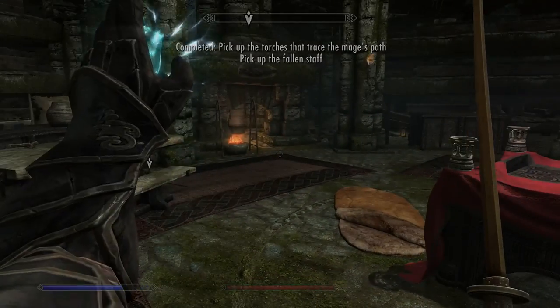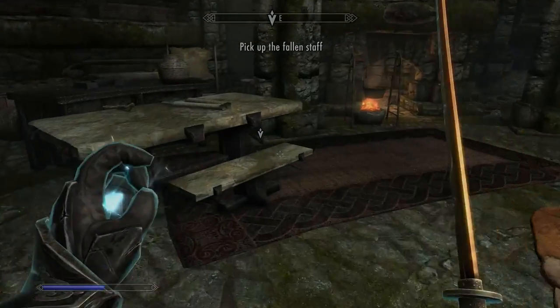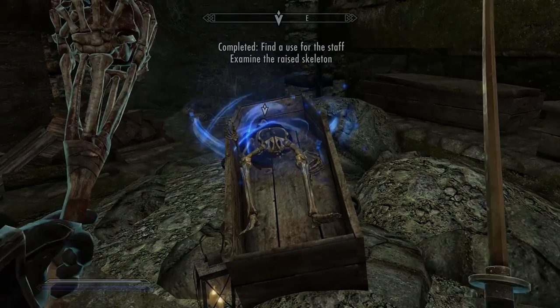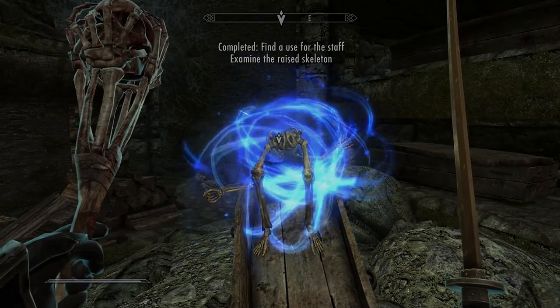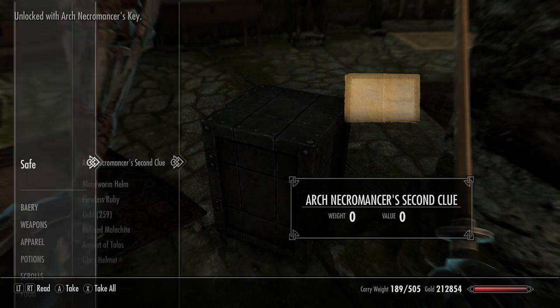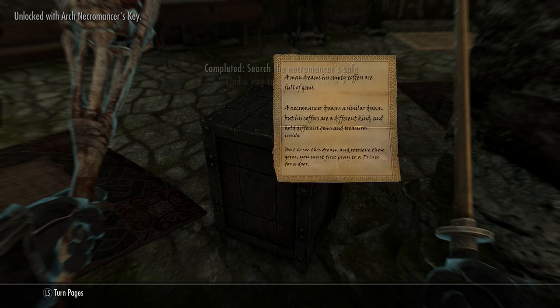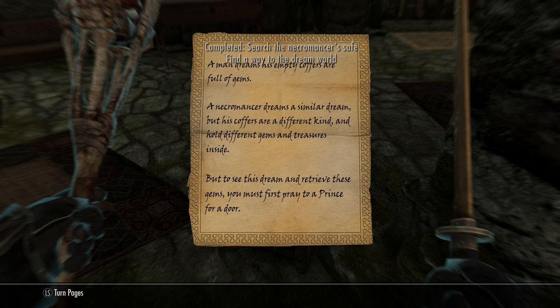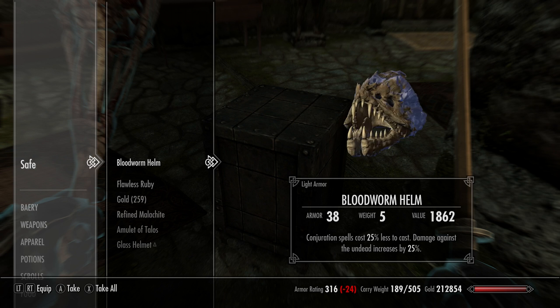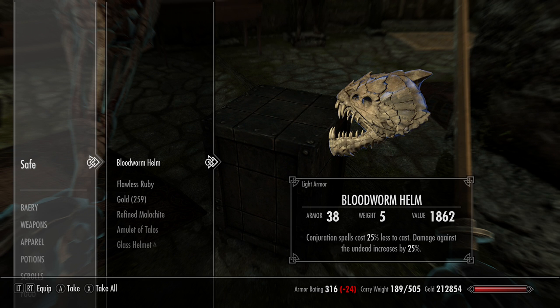That will stop the ghosts from running around and colour will now return. You'll pick up the Staff of Worms, and you'll need to reanimate one of the skeletons inside a coffin. Grab the Arch Necromancer Key from him, and inside the safe you'll find the second clue, which wants you to find a bunch of greater soul stones or soul gems. Also in the safe is the Blood Worm Helm, which reduces Conjuration spell cost by 25% and increases Undead damage by 25% too.